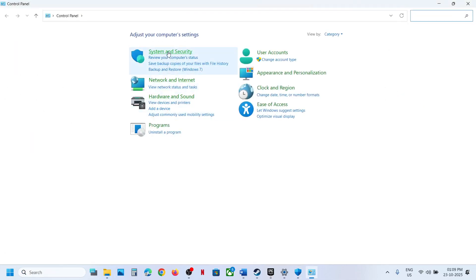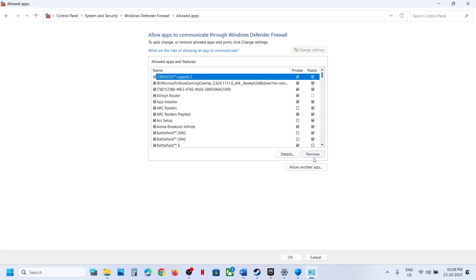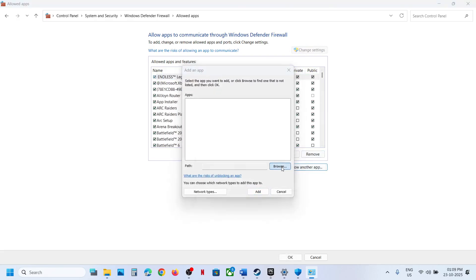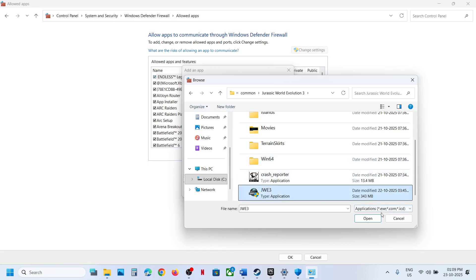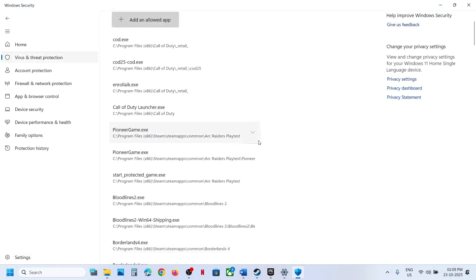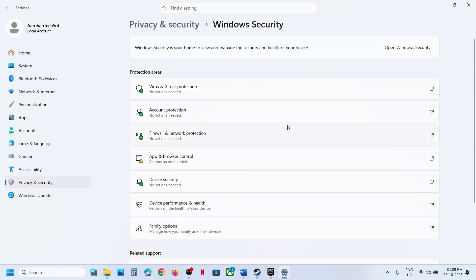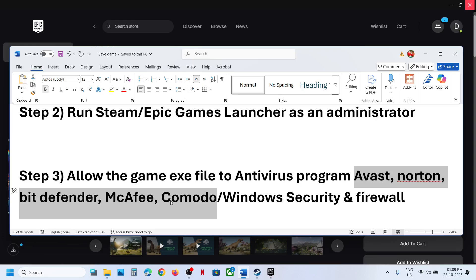Select the game .exe file and click Open. Now type Control Panel in the Windows search box, go to System and Security, then Windows Defender Firewall. Click on Allow an App or Feature Through Windows Defender Firewall, change settings, click Allow Another App, click Browse, go to the game installation folder, open the game folder, select the game .exe file, click Open, then click Add. If you have a third-party antivirus like Avast, Bitdefender, or McAfee, allow the complete game folder and the game .exe file to the exception list.